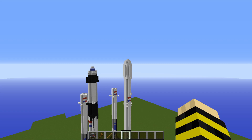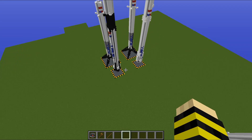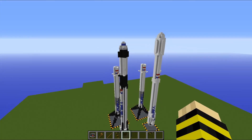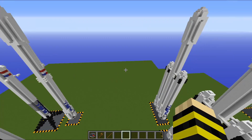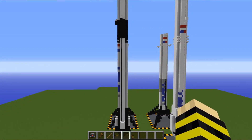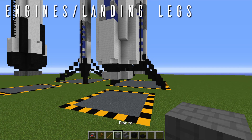The total height is a bit shorter than 70 meters — I think it's around 68 blocks. It is a total of six blocks wide at the base and at the top. Now we're going to start off at the very bottom of the rocket where the nine Merlin engines are.